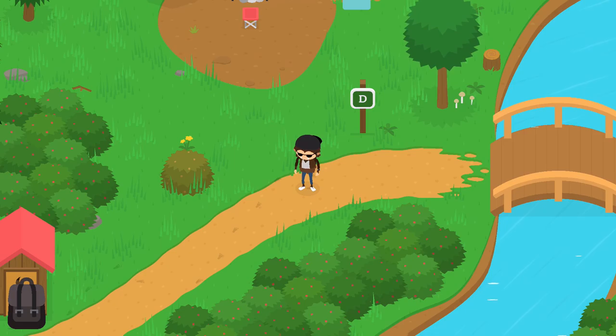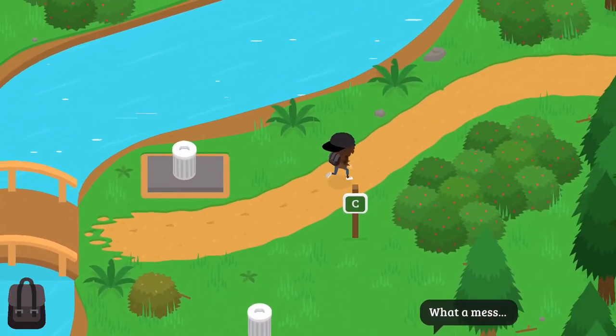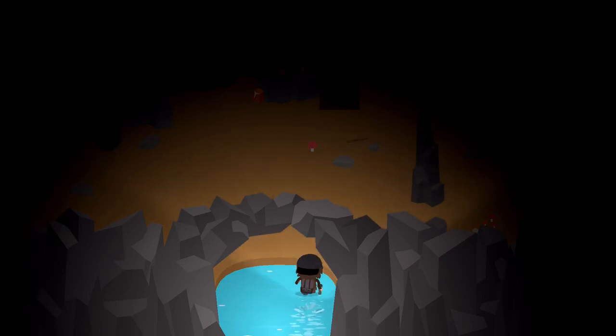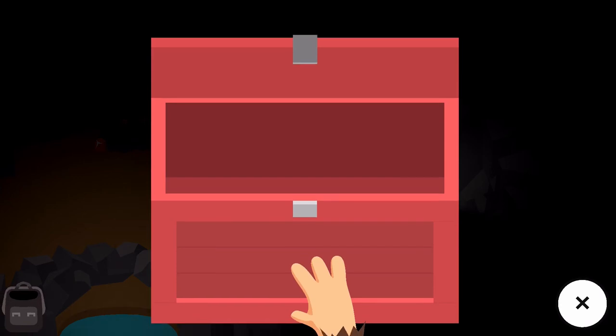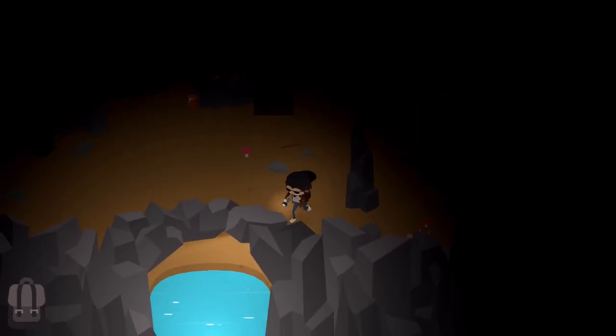For the second one you're gonna need to head on over to campsite D, or the third campground area — whatever you want to call it. Go to the river, follow it up, and when you see the waterfall just go ahead and walk in behind it. Once you get inside, head off to the right side and there should be another cache waiting for you. There's the second one.